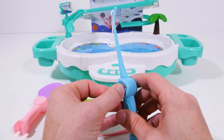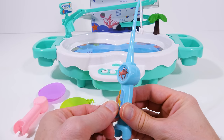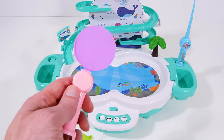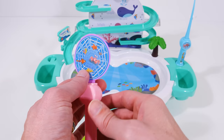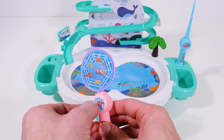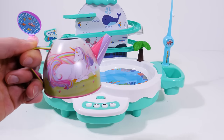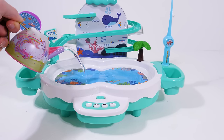Now we can add a couple stickers to our fishing pole to make it look perfect! One more here! Alright, great! Doesn't that look good? And now we have this big sticker for our net! And one more little one! Awesome! Now our fishing pole and net look great! And with this cool toy, we can fill it up with real water! So let's do that!